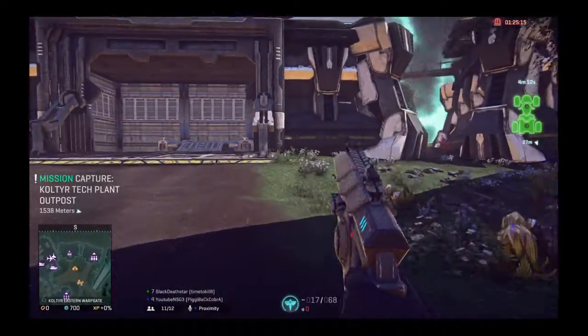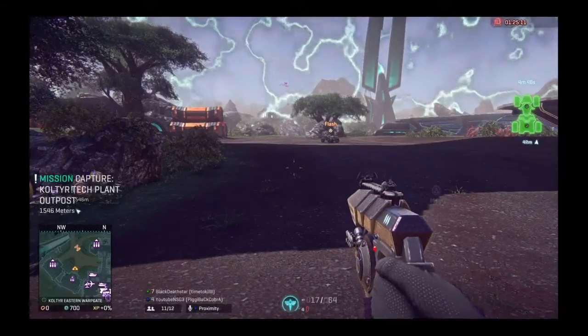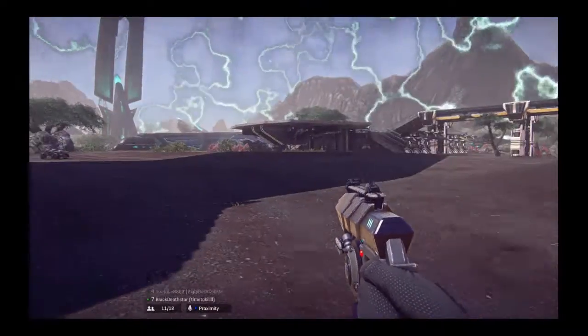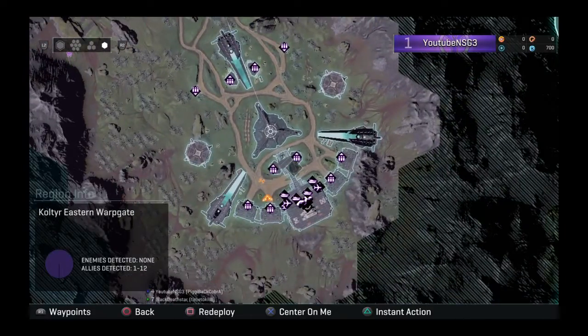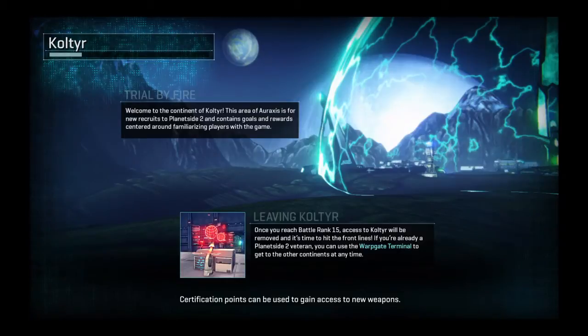A lot of you guys don't know how to go to the action. The easiest way is to press right on the D-pad, and it's going to show you a map. You can redeploy anywhere, but the easiest way is to press Triangle for instant action — it will spawn you right where the fighting is, and it takes about 30 seconds.